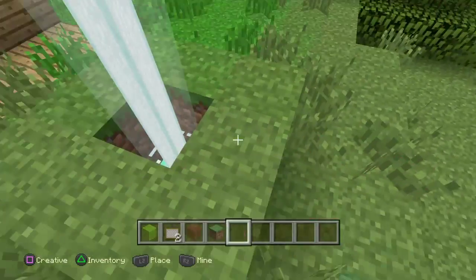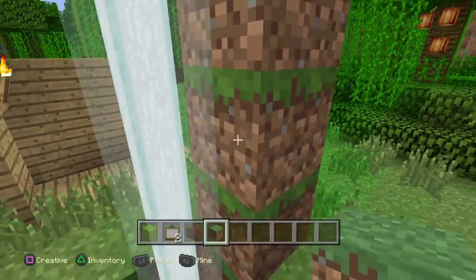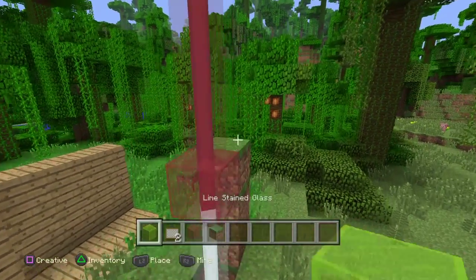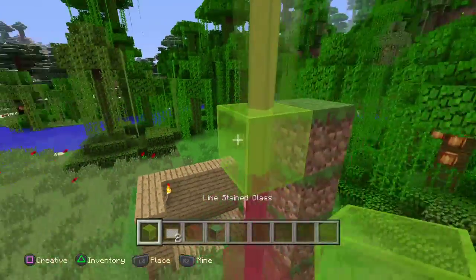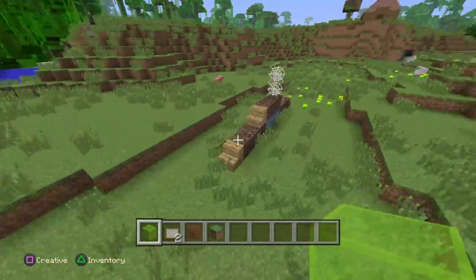So basically, if you don't know already, if you have a beacon you can change the colour of it by placing a stained glass in it. You can mix up the colours to make different colours — I'm going to get green, it's a darker green.